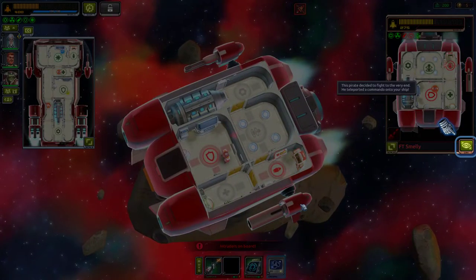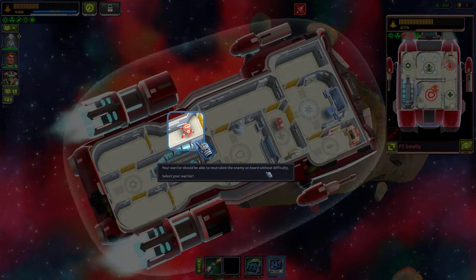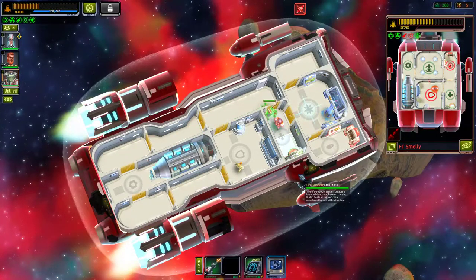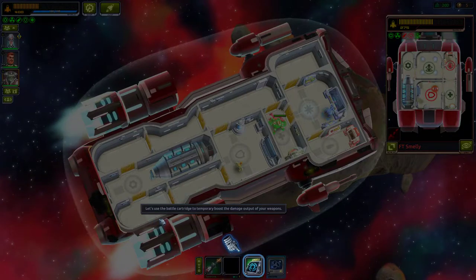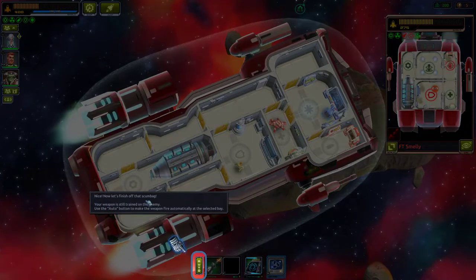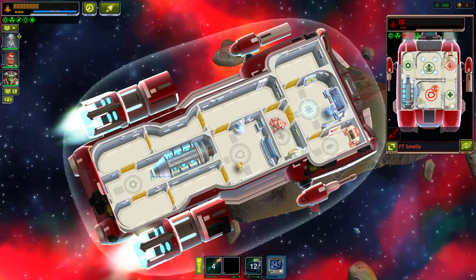Oh — intruders on board! The pirates decided to fight to the very end and teleported a commando onto the ship. Select your warrior and right-click the bay the enemy teleported to — he's in the medical lab. We can use a battle cartridge to temporarily boost weapon damage output. Let's finish off the scumbag — the weapon is still trained on the enemy, use the auto button.